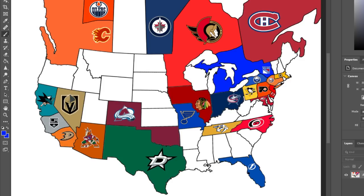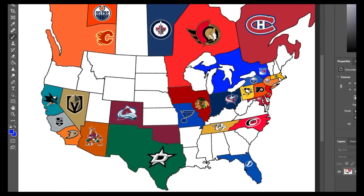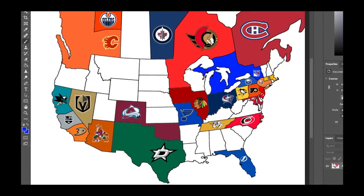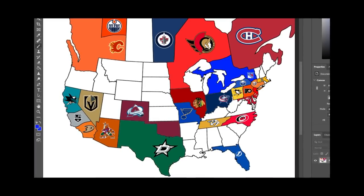Stick-on-the-ice prediction: Tampa Bay in 7. I'm never going to bet against Tampa until somebody proves me wrong — granted the Colorado Avalanche did last season, but look at what Tampa's done over the past three seasons. Why would you bet against them?